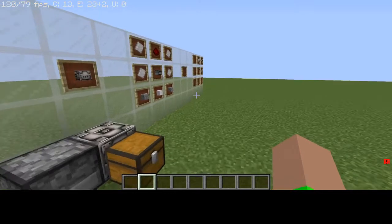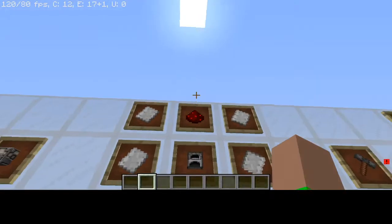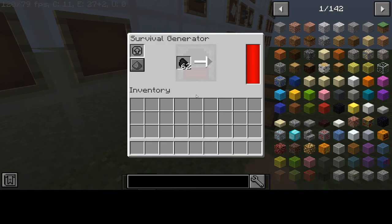That makes you the copper wire. But first, this is how you make the blast furnace: with four iron plates, one furnace, two stone bricks, one iron block, and one redstone. And you power it with a normal generator.